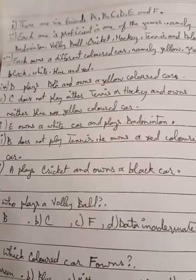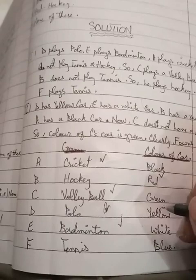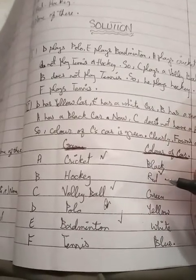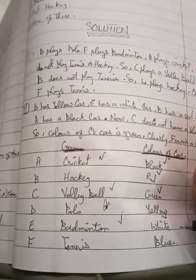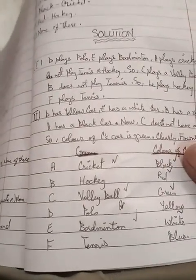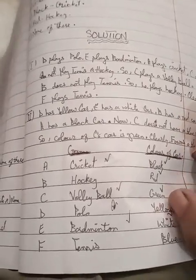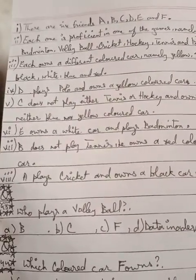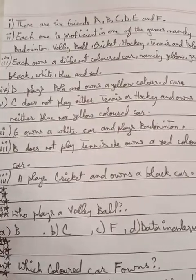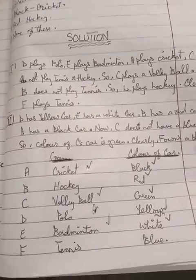To summarize: B didn't play tennis and had the red car. D had the yellow car. E had white. C had the green car. F had tennis and a blue car. All assignments are now confirmed.